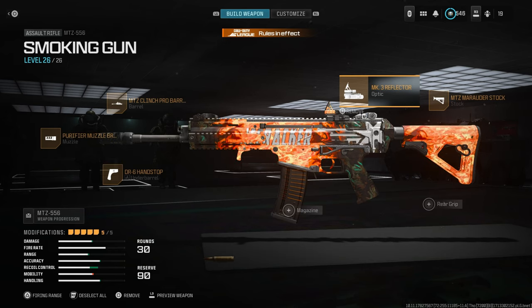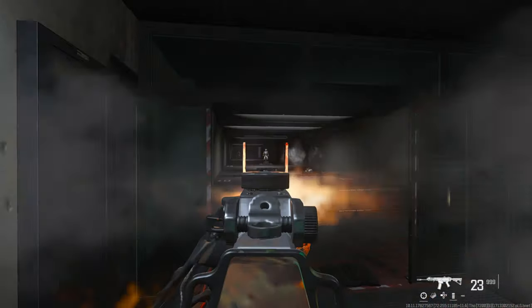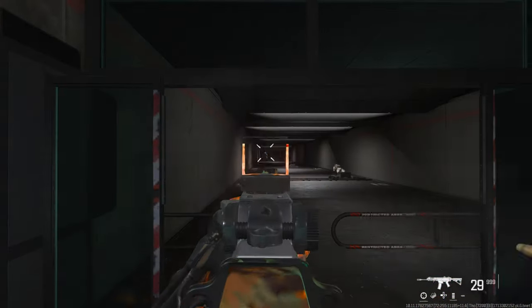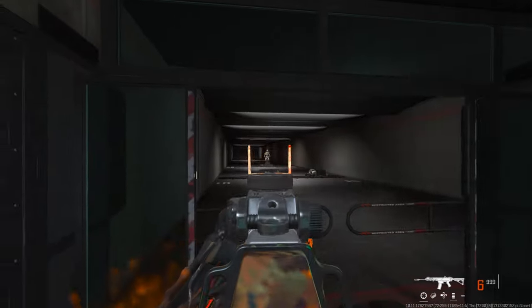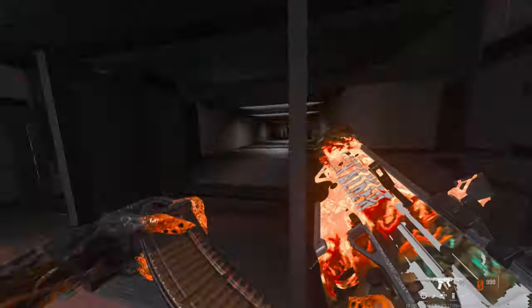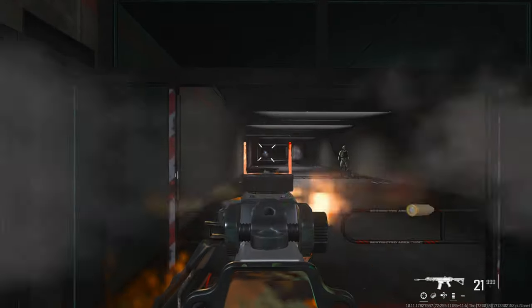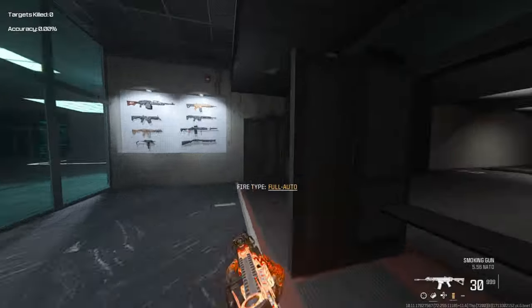You can also use the Slate Reflector if you prefer. Here it is on the shooting range — the MTZ 556 is personally the fastest killing AR in the meta right now. You can see it's a fast, fast killing AR.